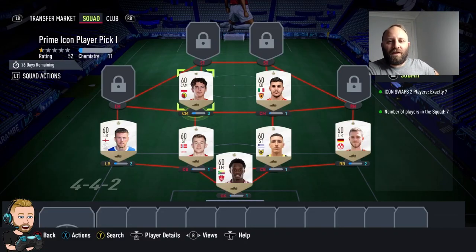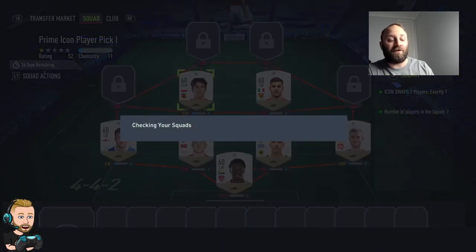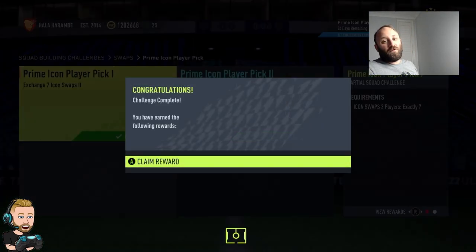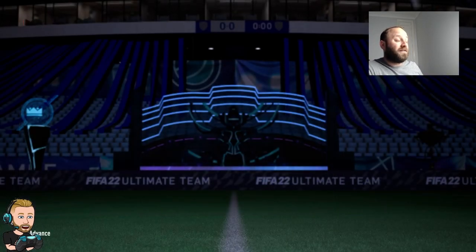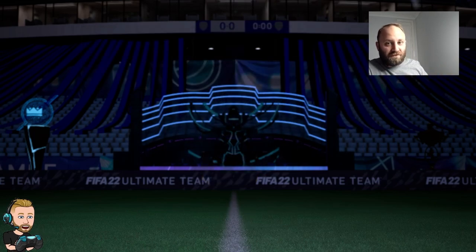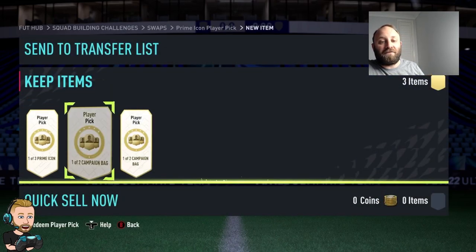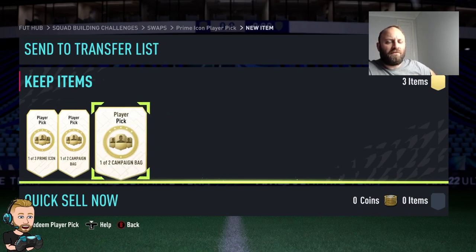I've gone and completed the icon swap tokens I needed and we're going to put it into the prime icon player pick. Looking forward to seeing what we get - one out of three options, got three more to do and I'll do them progressively over time. I can probably get the 82+25 player pick. I've also gone and crafted two of the campaign bag SPCs, so now we have the two player picks and the promo icon. For the first two campaign bags we'll rip them and do a stat reveal for the last one.